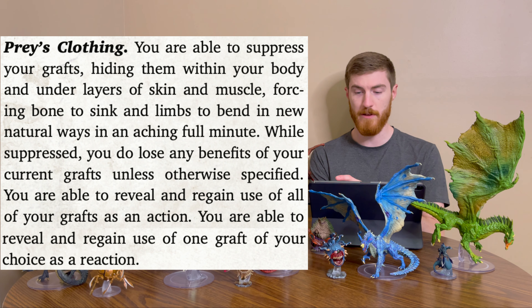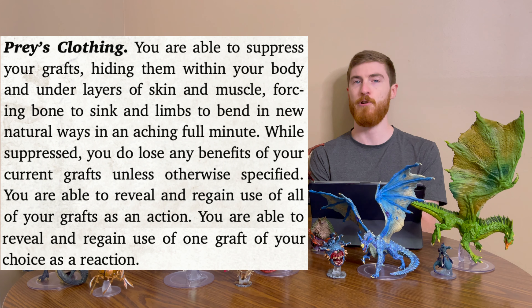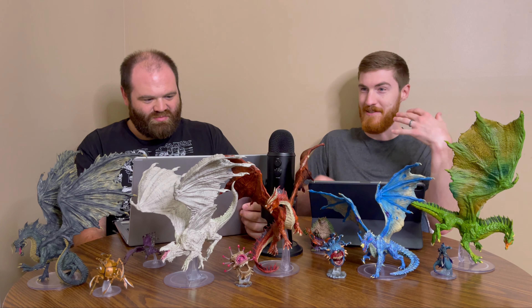You can reveal and regain use of all grafts as an action, or reveal and regain use of one graft as a reaction — useful if you need to pop out a breath weapon as a surprise attack reaction. Otherwise, you'd just have all these weird things hanging off your body all the time, which makes sense for the Intimidation option. The suppression ability is great for social interactions where you don't want to be obviously monstrous.